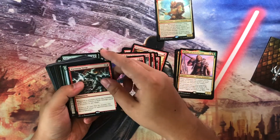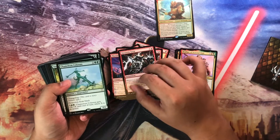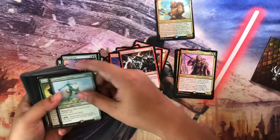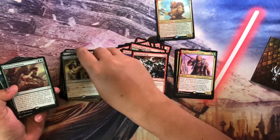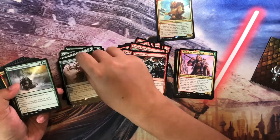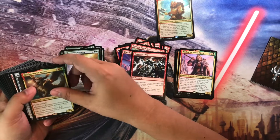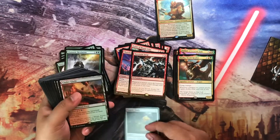Continuing on we have Claim the First Born, Orion Mauler, Hero of Mount Phelous, Thunderbreak Regent, and War Storm Surge. Then we have Colossus of the Savage, Kresh's Expertise, Shaman's Revelation, Atarka's Command, and World Render.